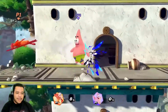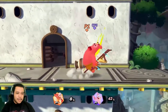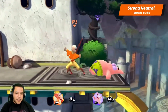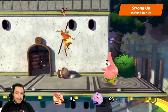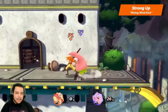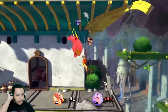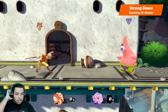We will now showcase some advanced air nomad moves with Aang's strong attacks. Aang's strong neutral is Tornado Stride. His strong up is Rising Wind Kick — he rises diagonally upwards while building damage. This move will raise your opponent upwards, which makes it a good option to start some aerial combos and bring them off the ground. And his strong down is Slashing Airblades.